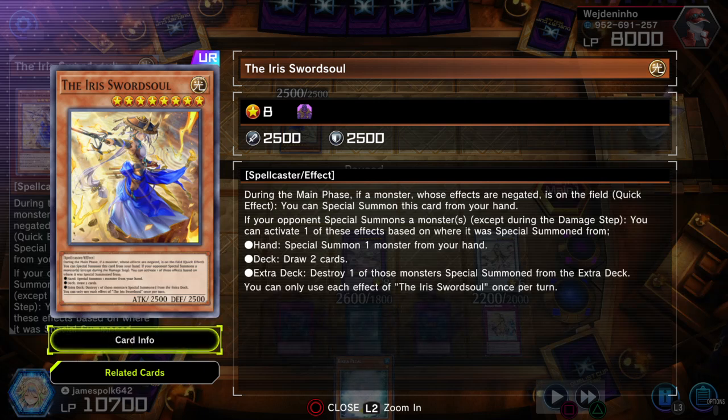When it comes to Iris Swordsoul — if you aren't too familiar with this card — level 8 light spellcaster, 2500 both ways. During the main phase, if a monster anywhere on the field whose effects are negated, as a quick effect free special from the hand. If your opponent special summons more than one monster outside of the damage step, based on the location you pick which effect: if from the hand, special one monster from your hand; if from the deck, draw two cards — basically Pot of Greed; if from the extra deck, does not target, destroy one of those monsters. Each effect of Iris Swordsoul once.